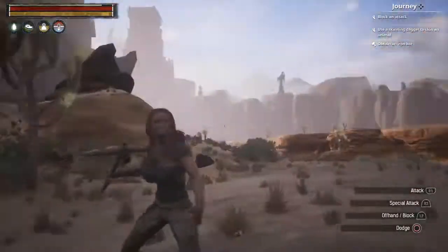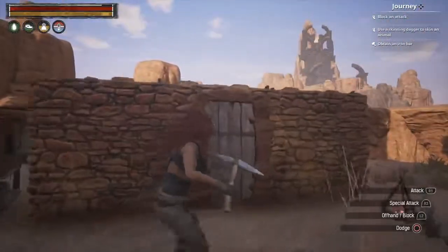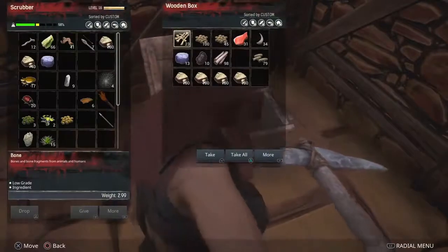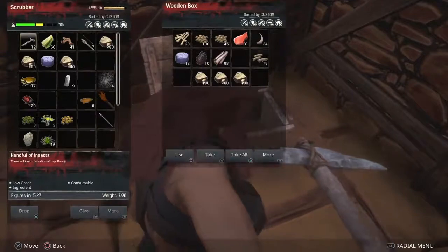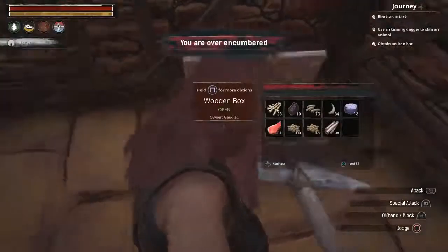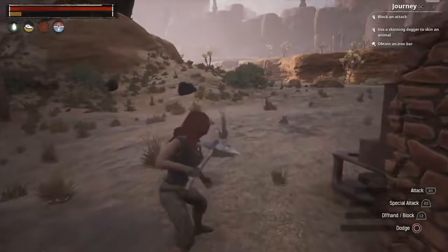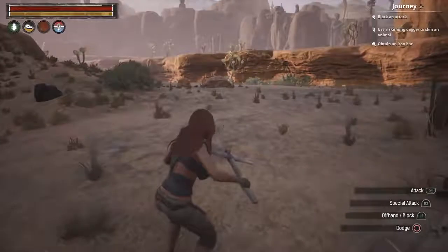We're almost there now - carrying just over 140 units of rock. Bloody creepy sounds as ever. We've got 400 bits of rock in here, let's go and pick them all up. Yeah, I'm over encumbered. If you try and do any sort of running when you're over encumbered, the stamina just goes down to nothing.